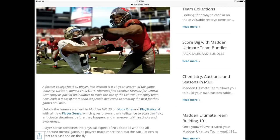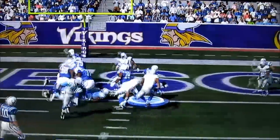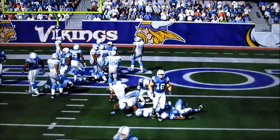Unlock the human element in Madden NFL 25 on Xbox One and PS4 with the all new player sense, which gives players the intelligence to scan the field, anticipate situations before they happen, and maneuver with instincts and awareness. Player sense combines the physical aspect of NFL football with the all-important mental game as players make more than 50 times the calculations to react to situations on the fly. The intriguing thing, keeping that in mind as we watch this play, is exactly what this play shows — not just from an offensive but from a defensive perspective about player intelligence.